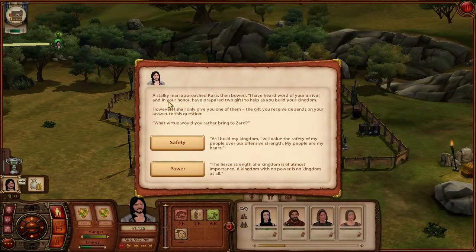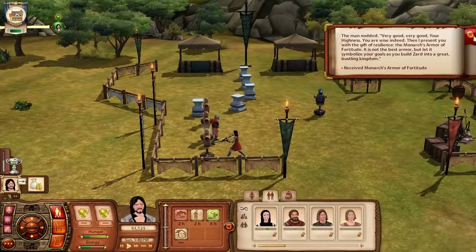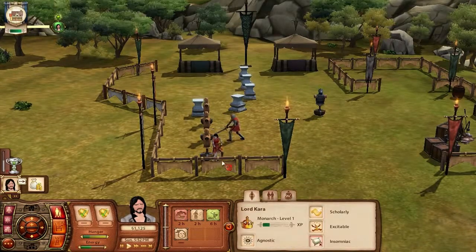A stalky man approaches. He's heard of my word of honor and offers a gift. The gift depends on your answer. 'What virtue would you rather bring to Zard as you build your kingdom?' I will value the safety of my people over offensive strength - my people are my heart. Looks like he gave me honor.